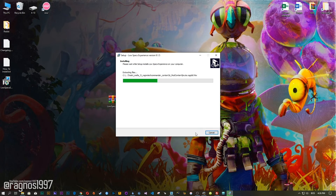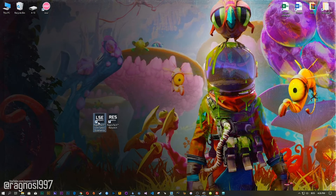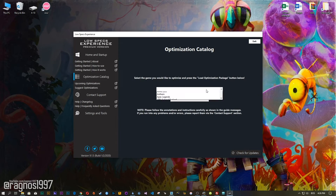Now start the installation process for the Low Specs Experience. Once it's done, start it from your desktop shortcut and head over to the optimization catalog section.